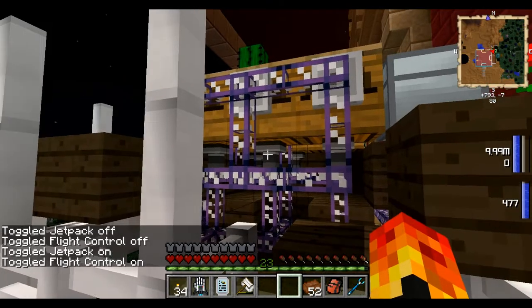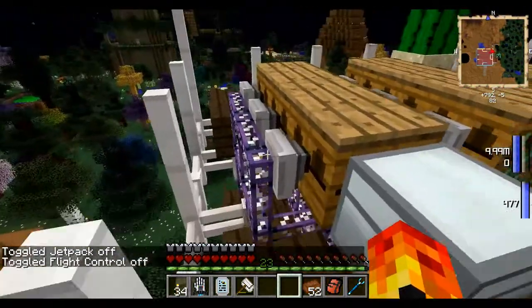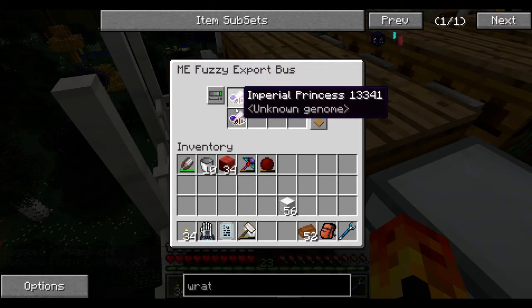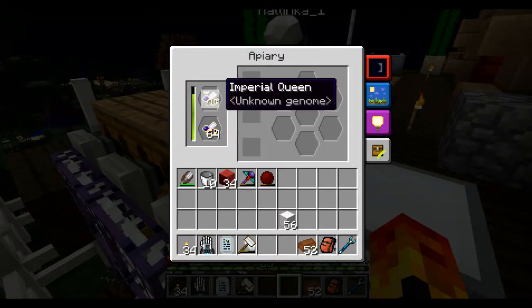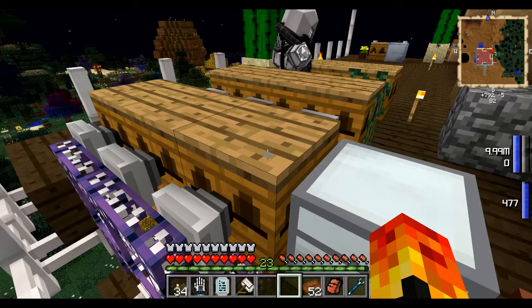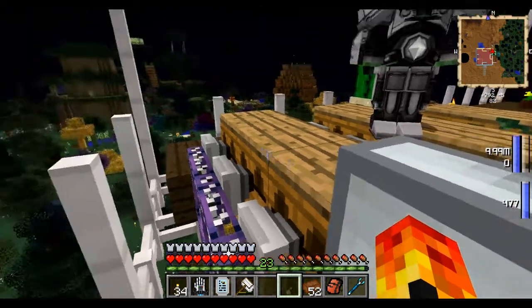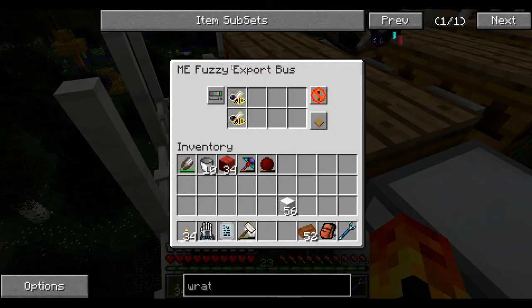So underneath all of these are basic import buses touching the bottom of each of those. On this side there's fuzzy export buses — it should kind of be precision, but the fuzzy's working right now and the precision was being weird, so for now the fuzzies are working. What it's doing is: any imperial princess bee is being brought up into here, and any imperial drone is being brought up and sucked in here, but no other type of bee. So if we look at a diligent drone, that's not being sucked up. I've got that set up on our fuzzy export bus here.